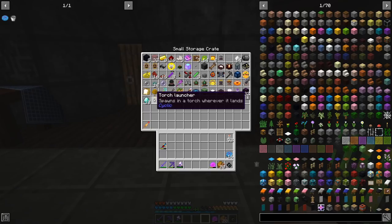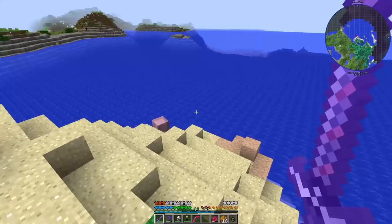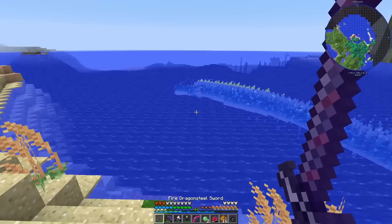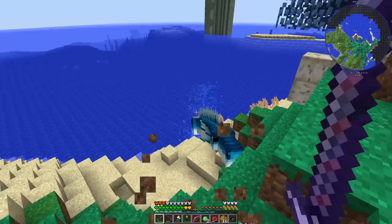In one of the reward bags I found a torch launcher from Cyclic - it's really neat. I think I just saw a sea serpent - oh yeah, I was right! We need some scales - come on, come here, where did you go?